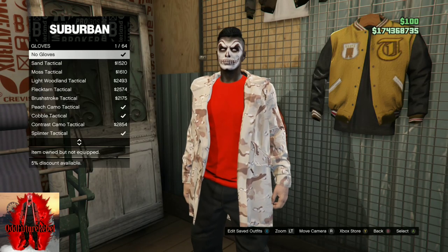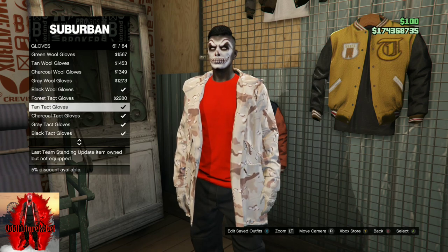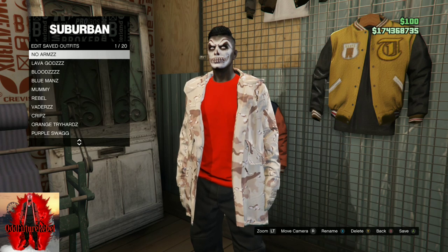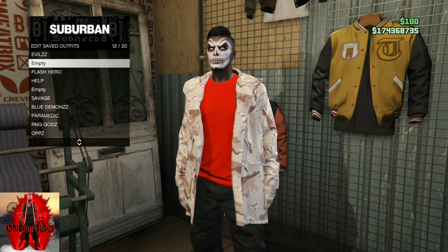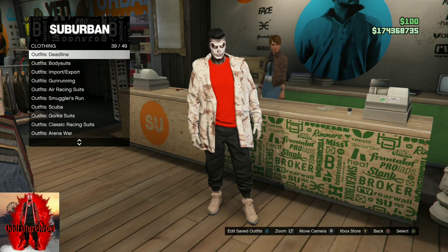Go to accessories, go to gloves, and scroll until you find the Tan Tactical Gloves. Once you've done that, save this as an outfit. Then make your way to the front counter, as you're going to need to go to outfits.